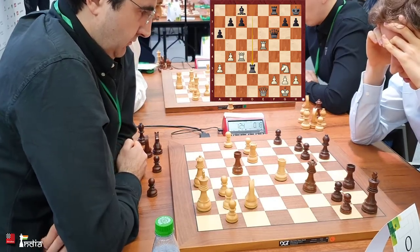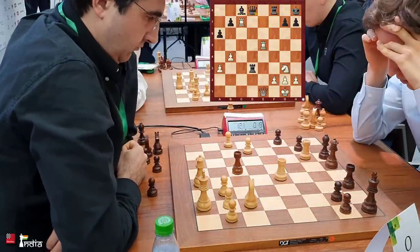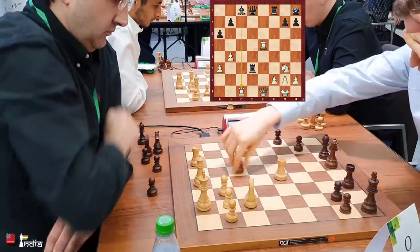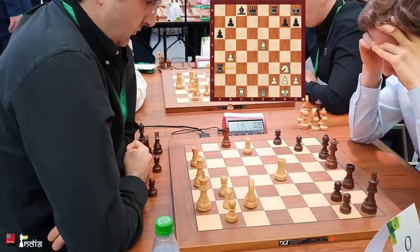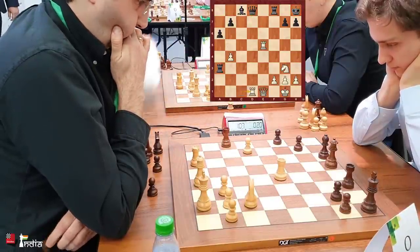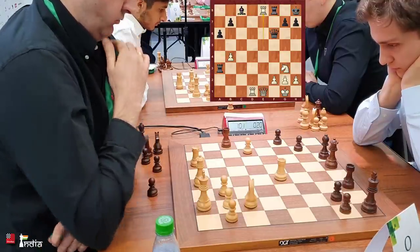Kramnik notices the c7 pawn is hanging and picks it up. Queen to d8, attacking the rook and threatening rook d1, which would lose the queen — so the only move is rook c1, and he plays it. Black has recovered his pawn, but this time the back rank is weak. Kramnik can go rook d1, hitting the queen, then rook e8, followed by rook d8. White is winning there.